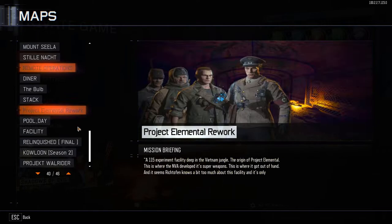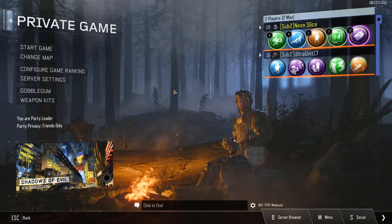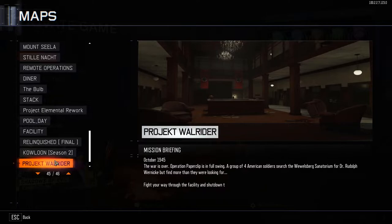Greetings, this is Piero, and welcome back. I'm gonna be playing the map Project Wall Rider with Ultra Unit 17, also known as Danger Zone. Chaos Awakens. Anyway, October 1945, the war is over, Operation Paperclip is in full swing. A group of four American soldiers search the Walsberg Sanitarium for Dr. Rudolf Wernicke, but find more than they were looking for.